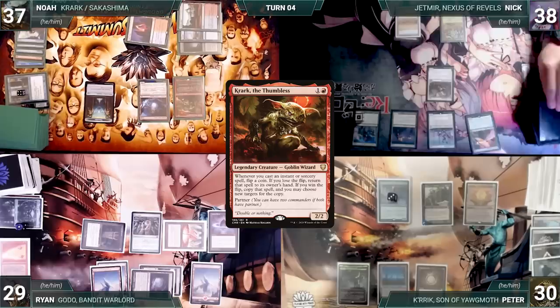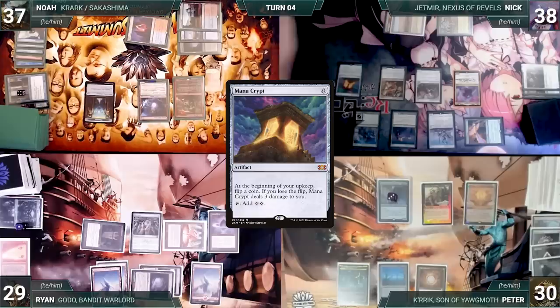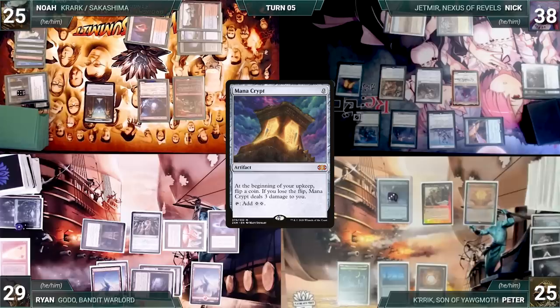Noah draws and taps Fiery Islet to recast Krark the Thumbless and passes. Nick draws and also recasts Jetmir, Nexus of Rebels — Champion triggers and gets a counter. He casts Faeburrow Elder, Champion gets another counter, then casts Mana Crypt. He attacks Peter with Vren Wingmare and attacks Noah with Esper Sentinel, Bloom Tender, and Champion of Lambholt. Champion prevents anyone from blocking, so they both take damage. Nick passes to Peter. Peter draws and casts Sheoldred, the Apocalypse, then passes.